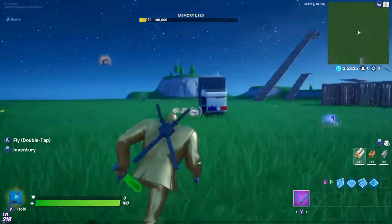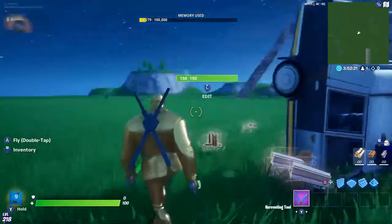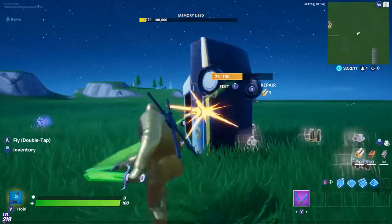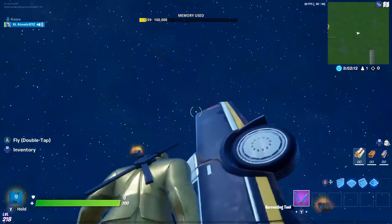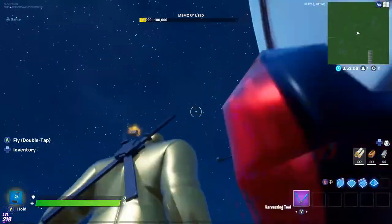Once you get back down to your structure, you'll see it's completely invisible and there should only be the junk from the junk rift sitting there. You can walk up to it — you can see my builds are invisible. It's telling me I can edit that wall, so if you mine past it, it'll let you mine through and break all the stuff on the inside.